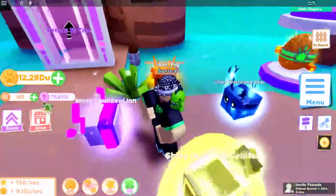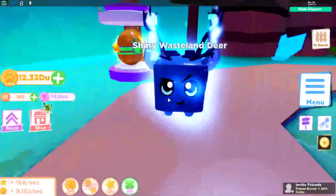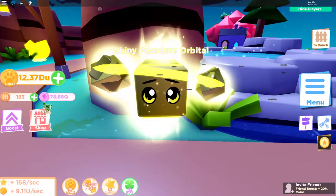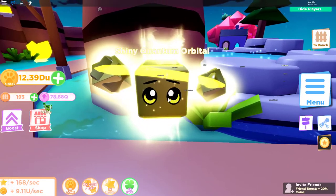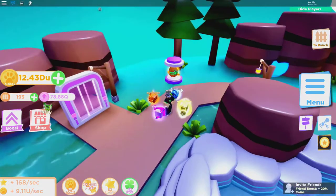Just ran out of space again. I equipped some follow pets so you can see what they look like — there's a Mechanical Goat, a Shiny Wasteland Deer, and the Shiny Mythic Quantum Orbital — looks awesome. All we've got left is the divine.